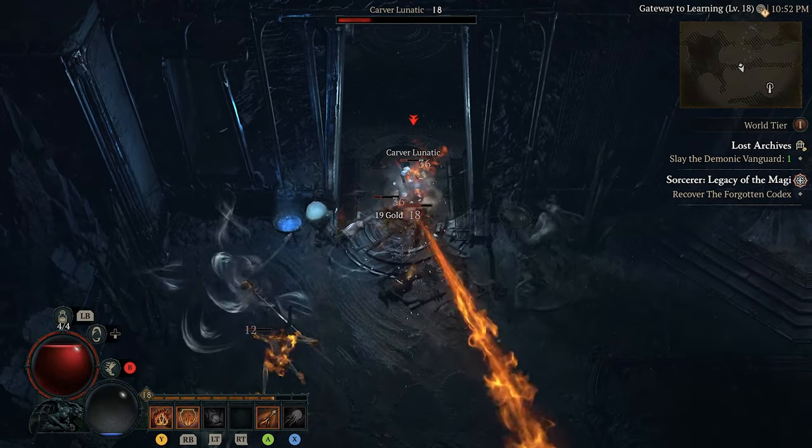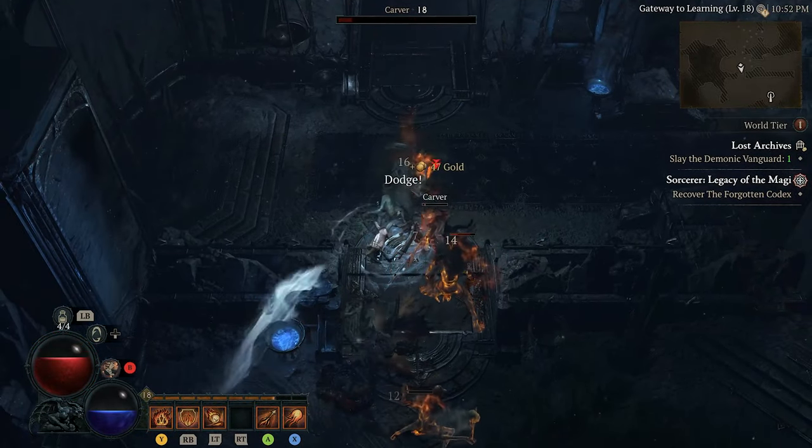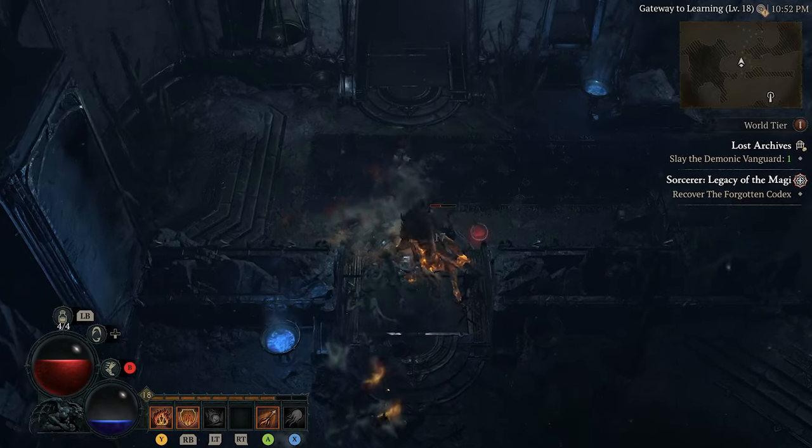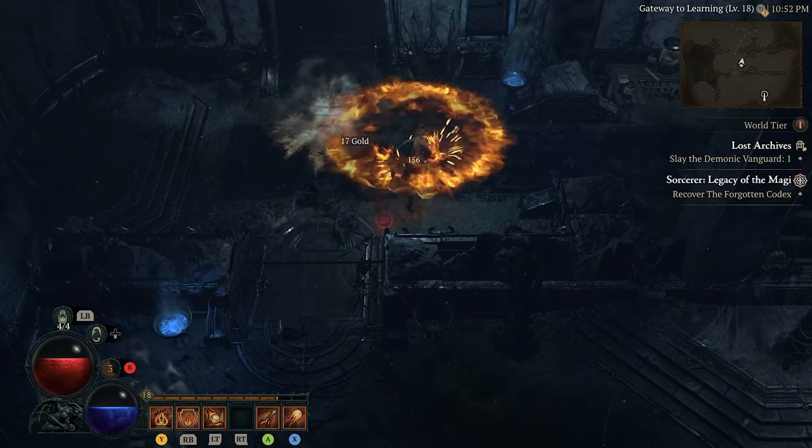You can then take these to the Occultist to upgrade your gear. In this video we're going to cover how to acquire Aspects, how to look for Aspects that will best suit your build, as well as when to upgrade your gear, as upgrading is an expensive business.